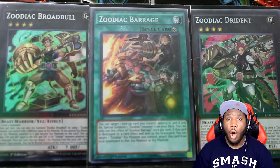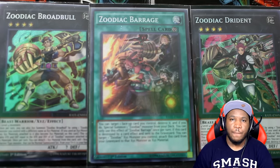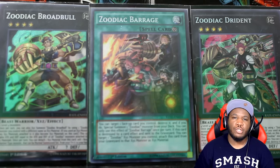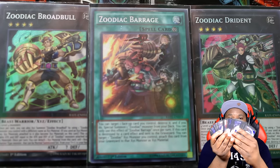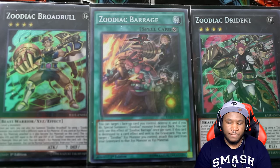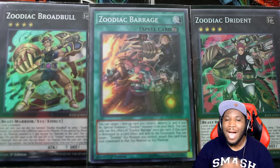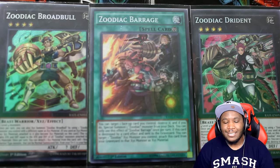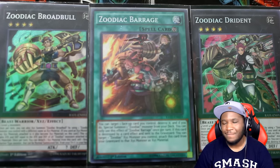The Zoodiac deck works on its own, and because of its attribute and typing — Beast-Warrior, Earth — there is a ton of support out there. One of the most popular is Fire Formation - Tenki, which lets you search any Beast-Warrior monster from your deck. I'm working on my deck right now — I have Zoodiac Combo, Fire Formation Tenki, Bunny Blast, Ramram, three Ratlier, three Whiptail, Thoroughblade, Broadbull, Tiger, and more. But these cards are hard to come by — in my double box opening of Raging Tempest I only pulled one Broadbull and one Drident.